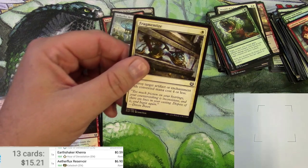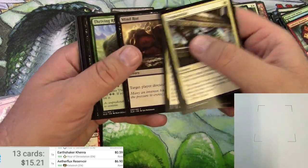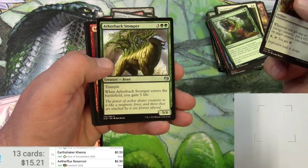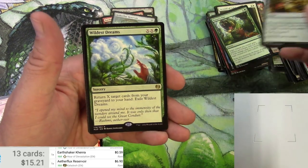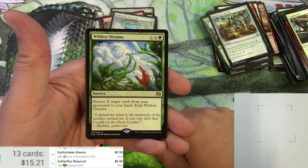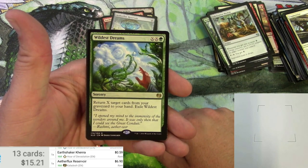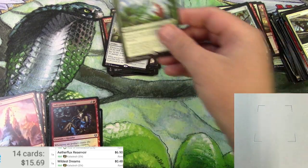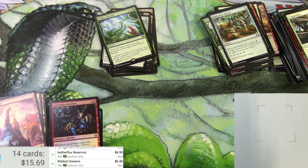Last pack in this set — we're gonna get something eventually, maybe. Fabrication Module, Harbor Backstopper, Maulfist Door-Buster, and Wildest Dreams — pay green and then X twice, return X target cards from your graveyard to your hand, then exile it. 48 cents. That does it for this search for masterpieces — got skunked again. That's how it goes most of the time. Thanks for watching, like and subscribe, check out my other videos and my eBay store linked below. Peace out.